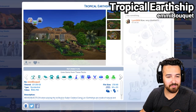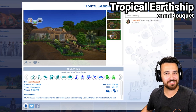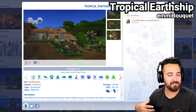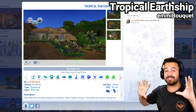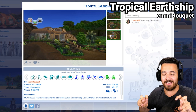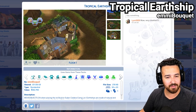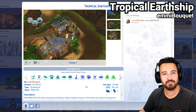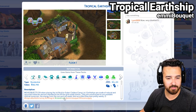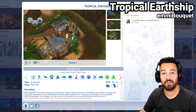Next up we have the Tropical Earthship by Emmy Bouquet. I was just like, this is a really interesting way to take this theme. A lot of people want to use water and beach lots and boats, and that's amazing — the last two were really nice. But this is a lot on the land, no water, using the world in something really different and creative. Earthships are made of natural upcycled materials and are intended to be off-the-grid ready homes, constructed to use natural resources like energy from the sun and rainwater. This is also an off-the-grid home.